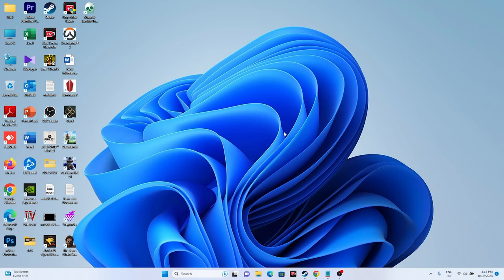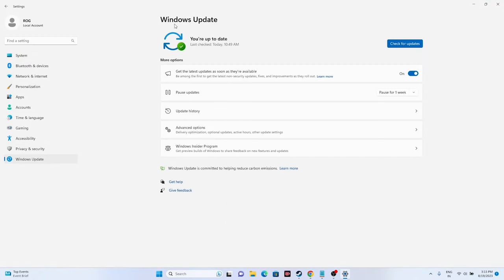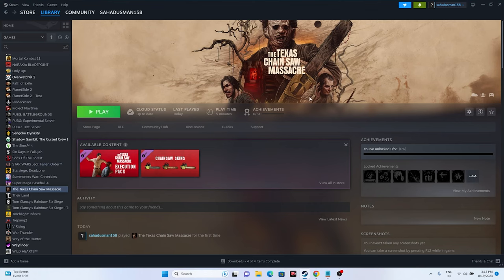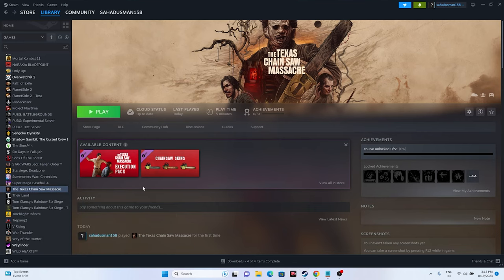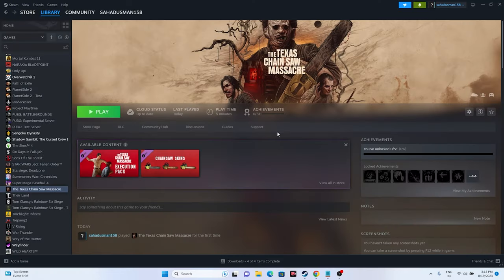Also make sure Windows is up to date. Go to Settings, then Windows Update and check for updates. If the issue still persists, try uninstalling and reinstalling the game — but when reinstalling, change the local disk location from where you originally uninstalled it.